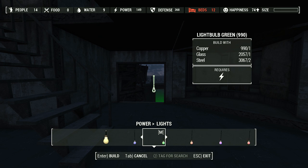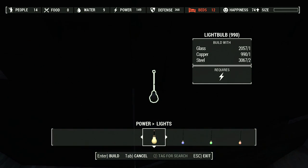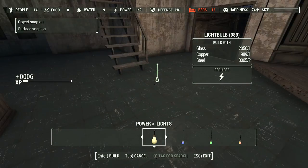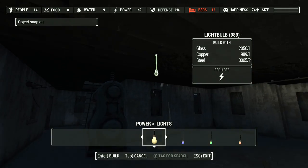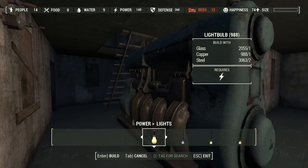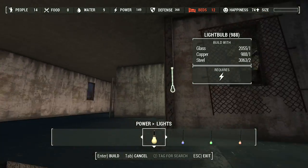I'll use some official lights this time, just some basic ones. Where is the basic one — I guess it's just the light bulb. That'll do as far as light downstairs goes.